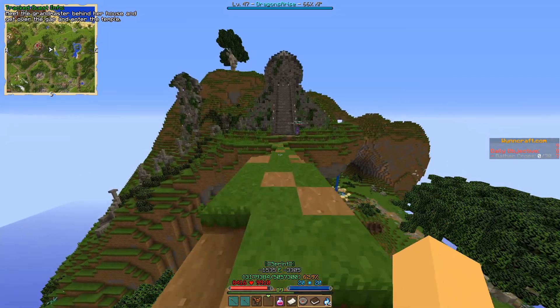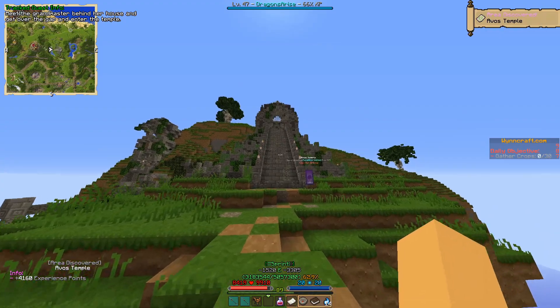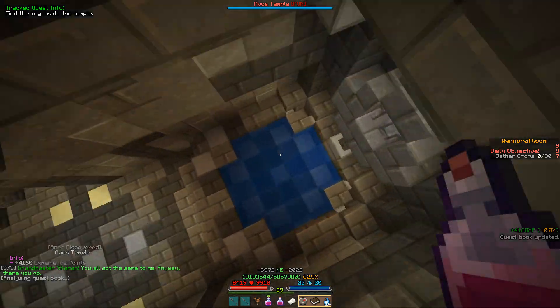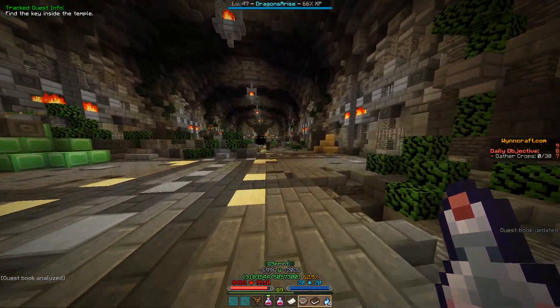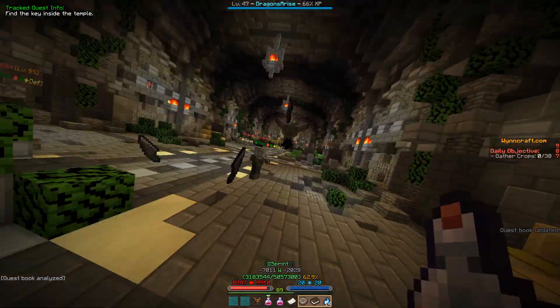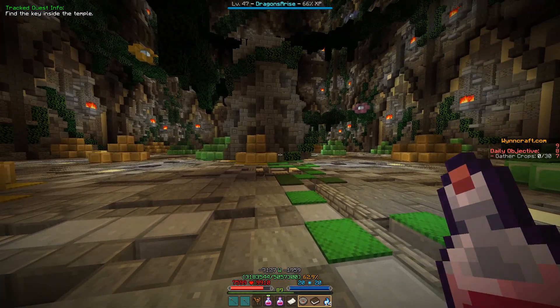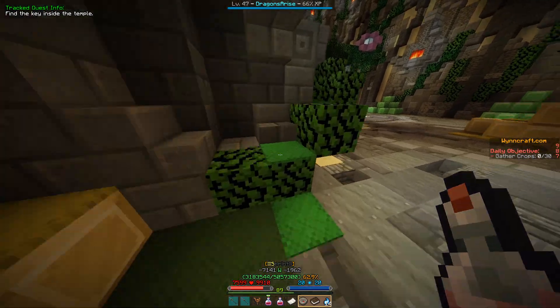Use the bridge to get onto the other side and here you're gonna see the Elvish temple. Drop down right here. Then you just want to run through this first room to this door right here and enter that. The next room is a little parkour section, starting right over here.